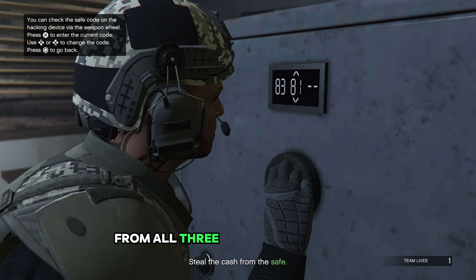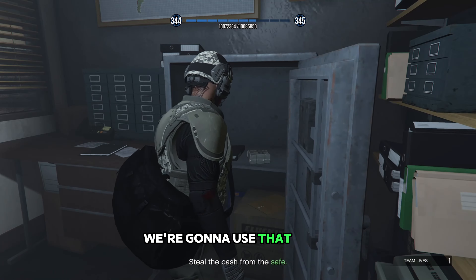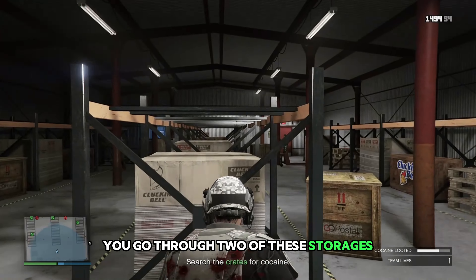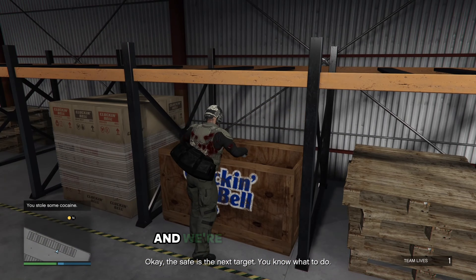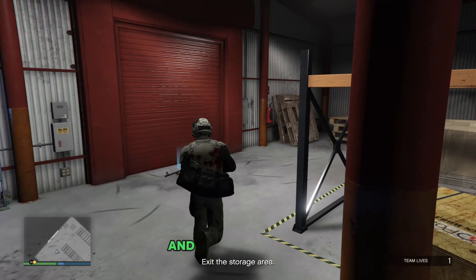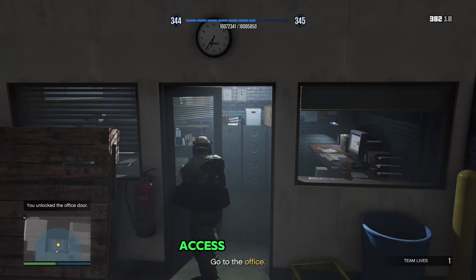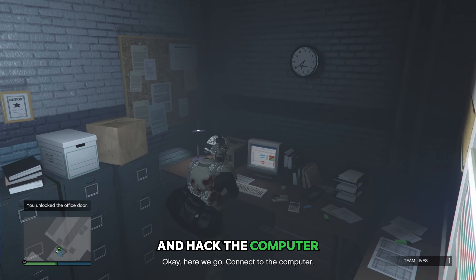From all three of those computers that we hacked, we're going to use the codes we got to be able to access the safe. Then they're going to have you go through two of these storages — we're just going to be looting through all these crates and stealing all the goods, and after that we can leave. Now we can finally access the office and as soon as we get up there we're just going to go ahead and hack the computer.